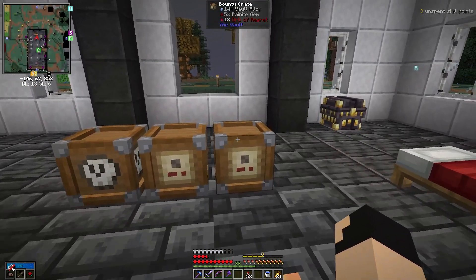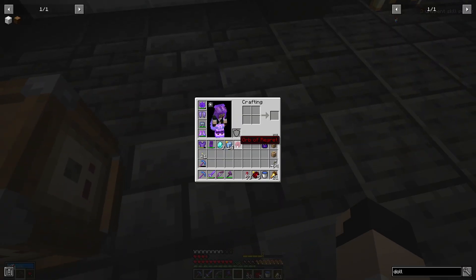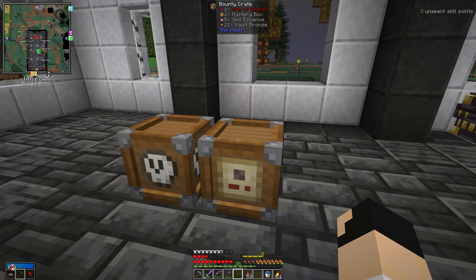So first, let's go ahead and grab our first bounty crate. We got an orb of regret, which is really good. Some vault alloy — ooh, that's valuable. And five painite gems. So looking good there.